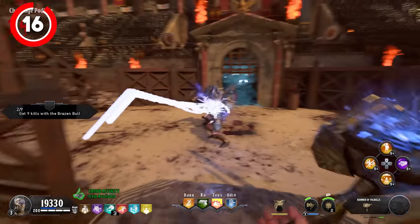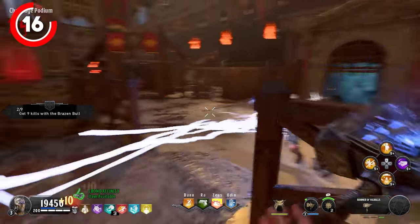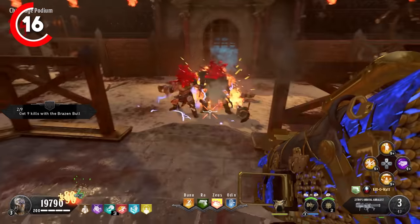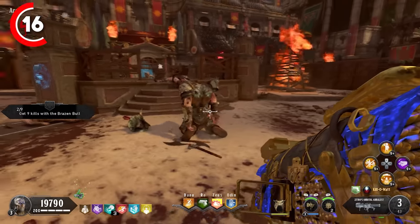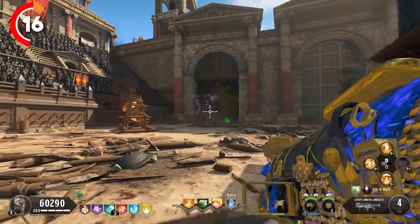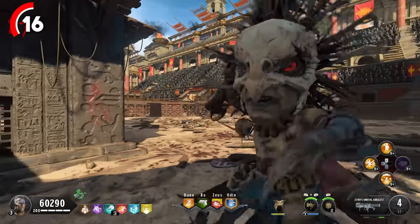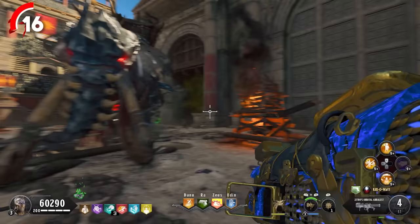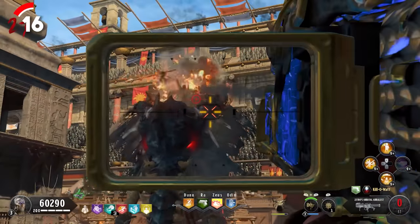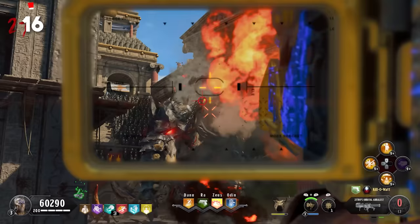Another iconic easter egg quest in all of zombies history has to be on the map IX. There are so many elements that put this in the 20 greatest, including an amazing step with an infinite specialist weapon which is super fun. You feel like an absolute champion being able to use this super powerful weapon and take out loads of enemies in one go. The boss fight finale with not one but two elephants is absolutely fantastic. The easter egg is a little bit tedious and difficult for those not used to this sort of thing, but it's a fantastic one and the map itself is a pleasure to play.